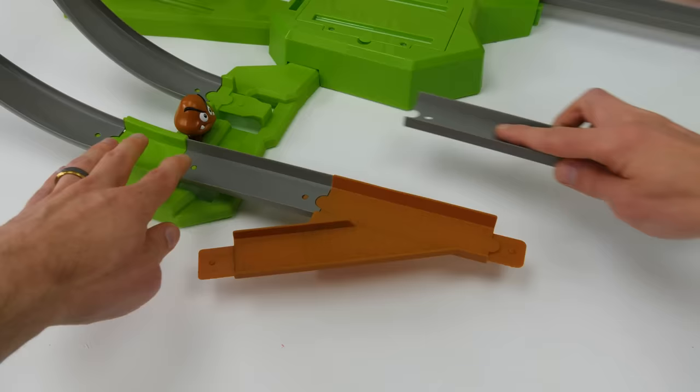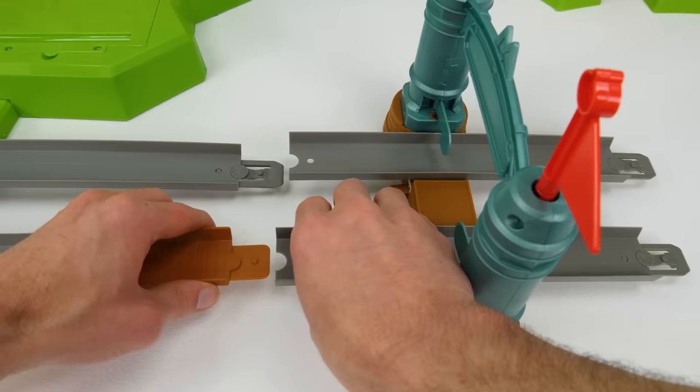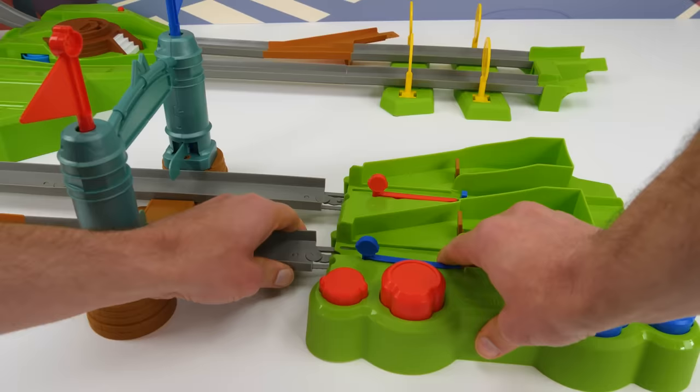Nice work! This is coming along great! We need to connect a few more pieces of track over here, and then we can attach the start-finish line. This part of the track is going to determine who's going to win each of our races, so it's really important. And this is the main launcher. We can use the turbo mushrooms to speed the cars up, or the green shells to knock them off the track.